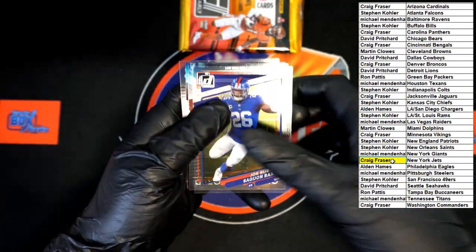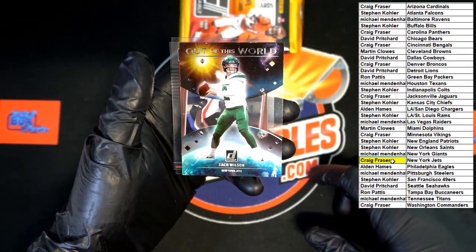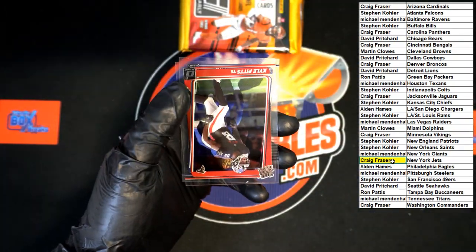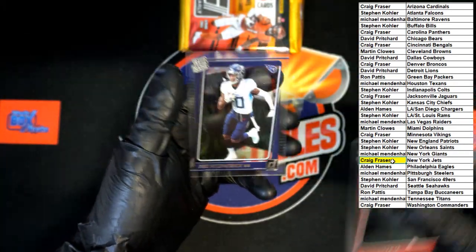Let's go — Barkley, Joe Burrow. Out of this world — Zach Wilson, also going to the Jets. And we get our rated rookies here: Kyle Pitts and Dez Fitzpatrick.